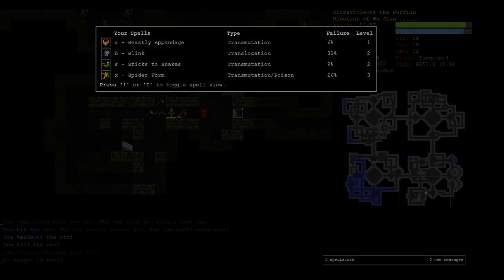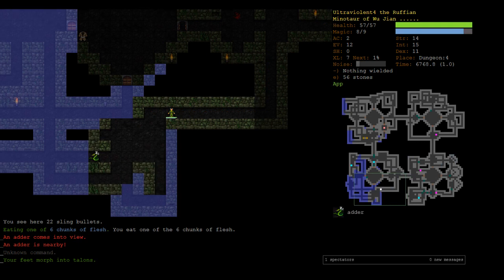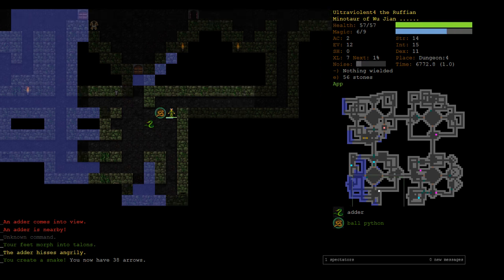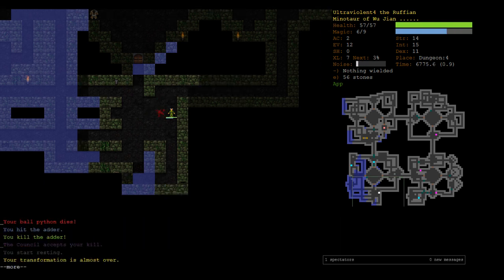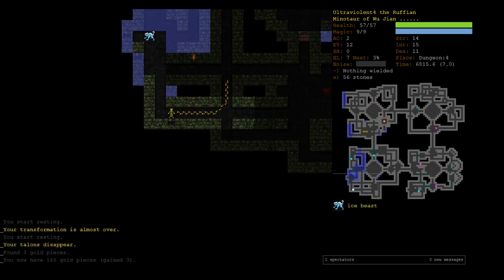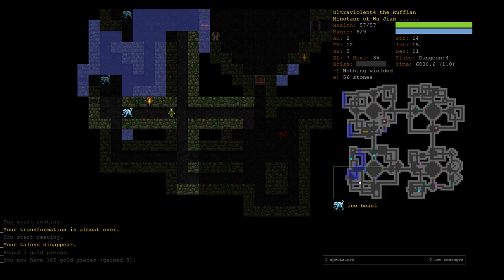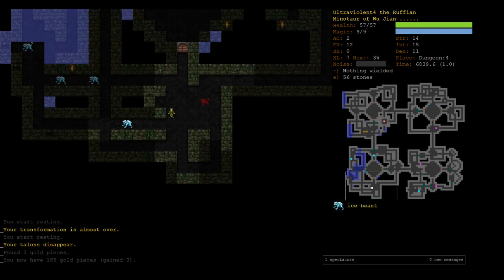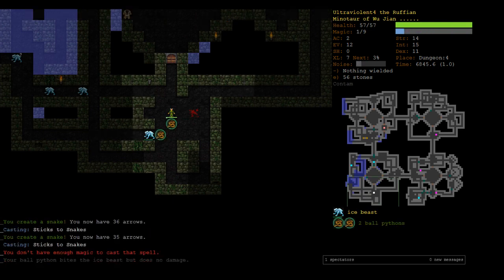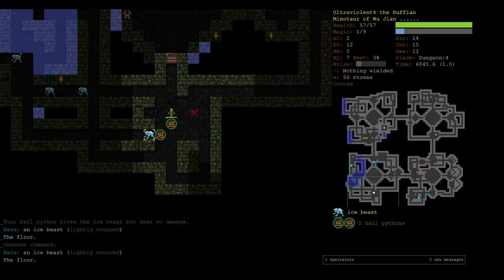Just a quick check on spider form — 26%. We have so many arrows we may as well just make snakes. Being poisoned to death by a single adder now, when we have 57% HP, is very unlikely. The ice beast is now yellow — we really need the water moccasin, because these guys are poison resistant, so the adder is not going to do it. I don't know if we can fight this.